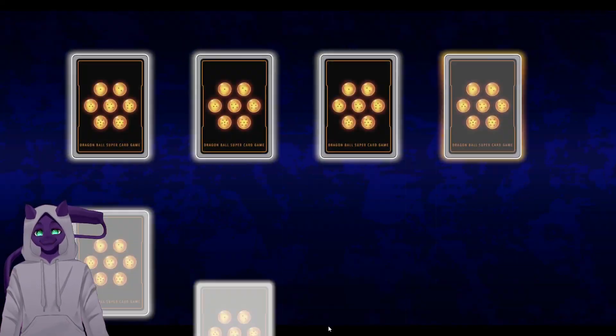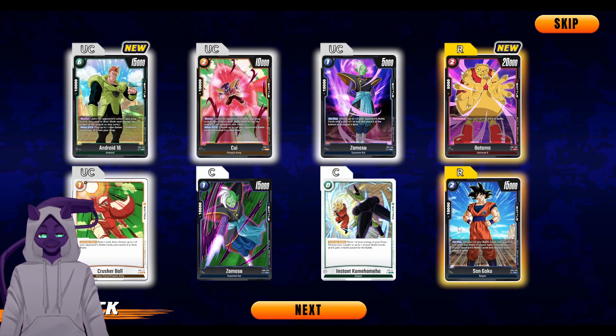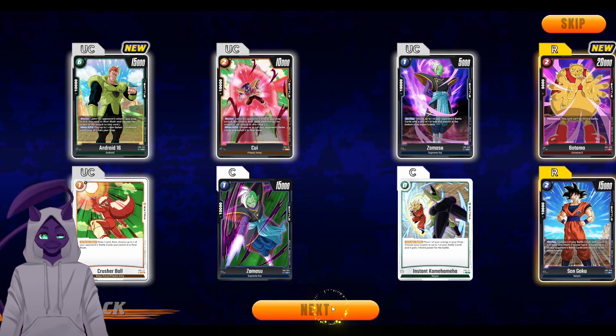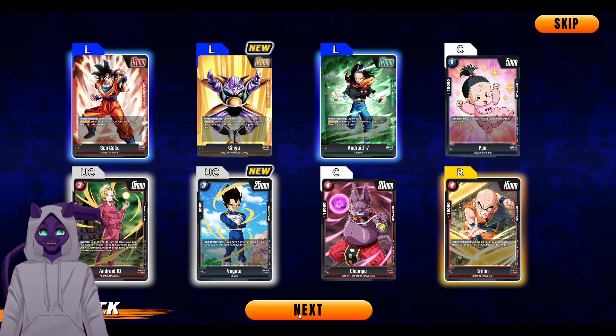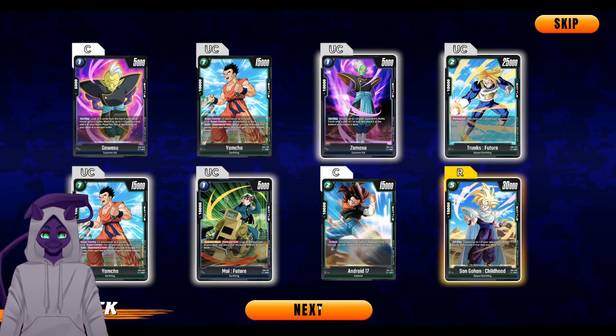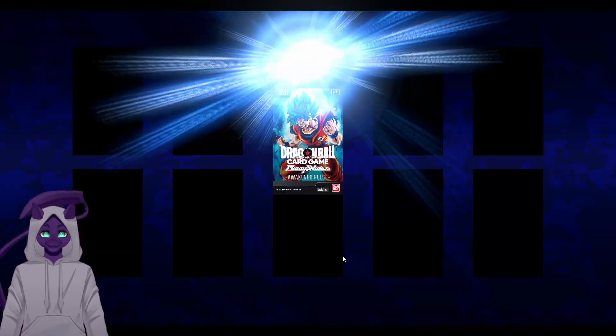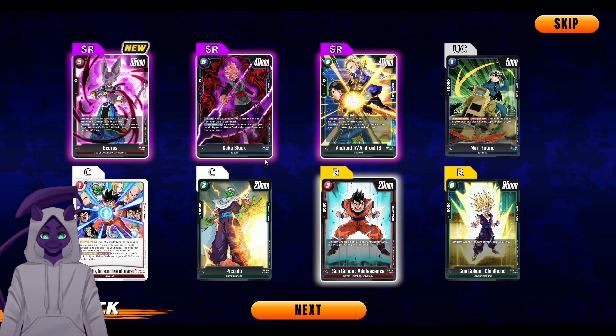We need to pull mines. This Goku is an SR — I don't think he's too good. He lets you return one of your four-cost or higher cards to your hand to bounce one of your opponent's. I don't know how I feel about it. We did get the Ginyu leader though, and some Zamasus which we're gonna need. Three SRs: Goku Black, Beerus, and Android 17/18.